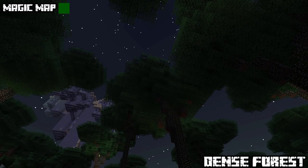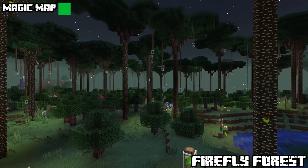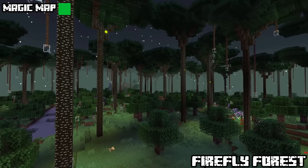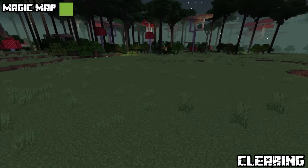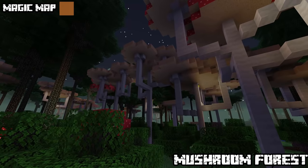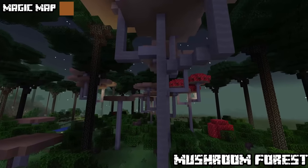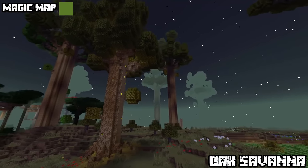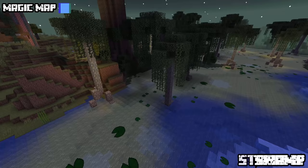Similar to the main biome is the dense twilight forest, with giant oak trees, hollow hills and naga courtyards. The firefly forest is a lit-up place with tons of fireflies and firefly jars — here you can find hollow hills, hedge mazes, nagas or even lich towers. The twilight clearing is similar to plains but occasionally decorated with giant oak trees. Mushroom forests mix the overworld mushroom forest with the twilight forest. The oak savannah has no canopy trees but giant oaks. Twilight streams form natural borders between biomes.